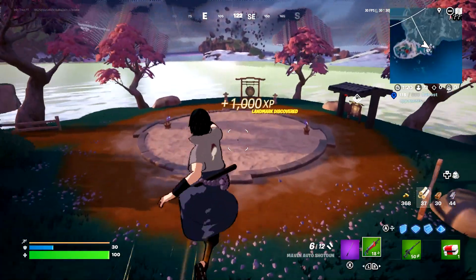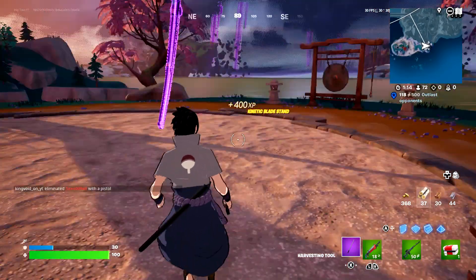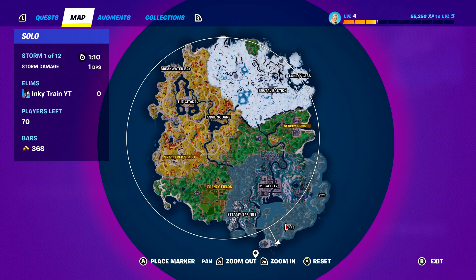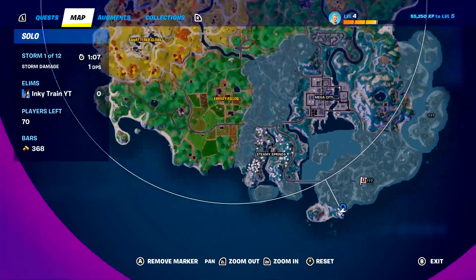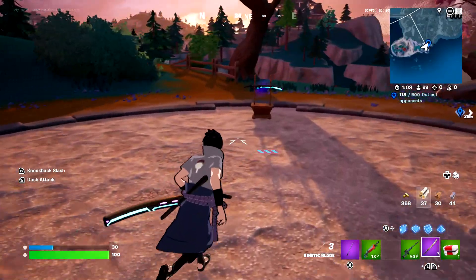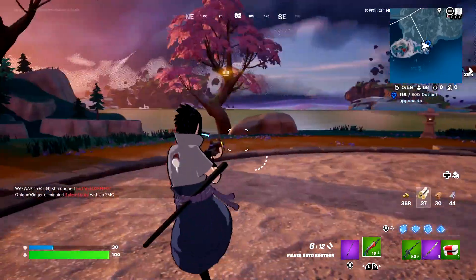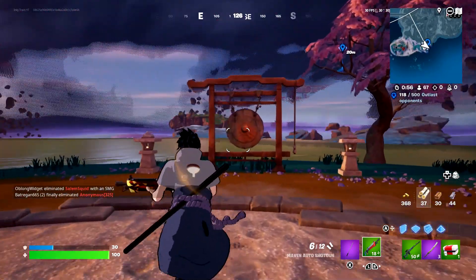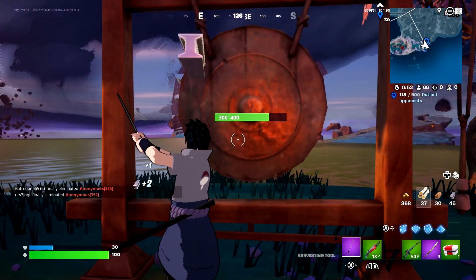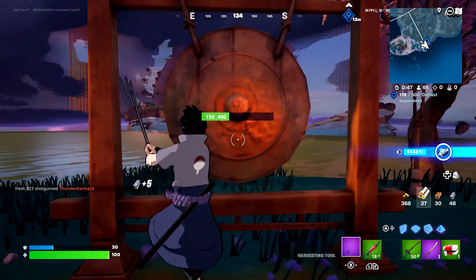Is that another gong? Oh my god, there's another gong! A free sword as well. This location may be the best in Fortnite Chapter 4 Season 2 — you can get two katanas for free, one on this castle and one on the other in a bounty, plus there's a gong to hit. And Fortnite actually added gong physics — can you believe that?